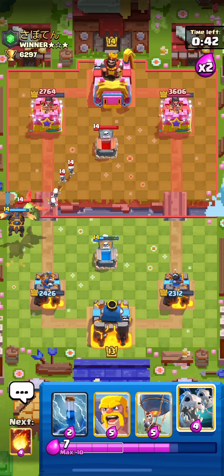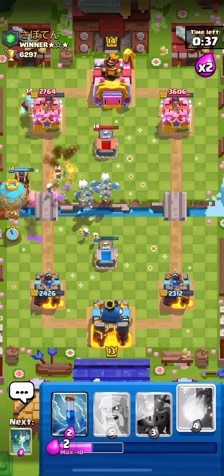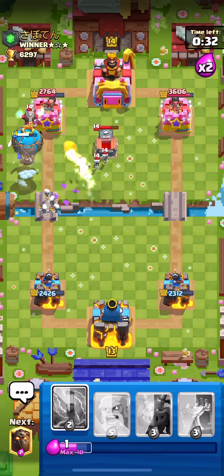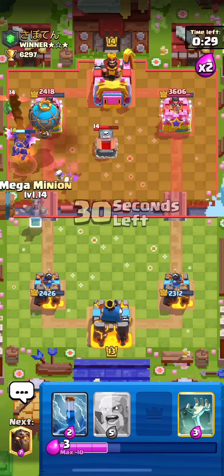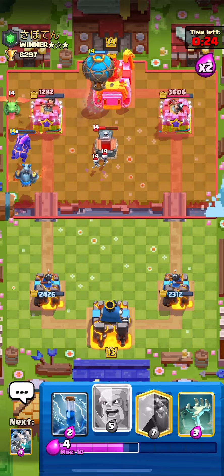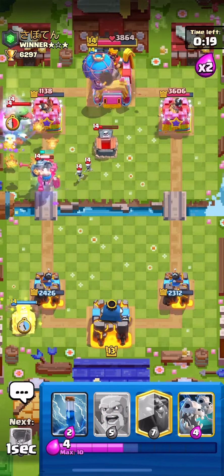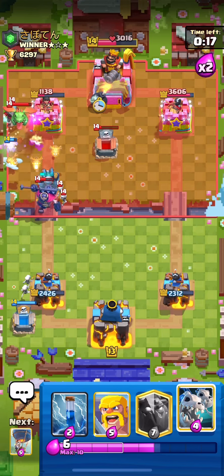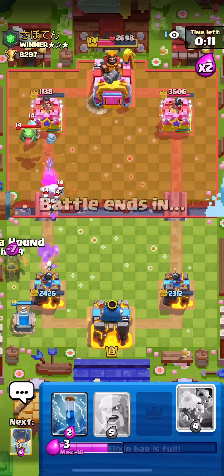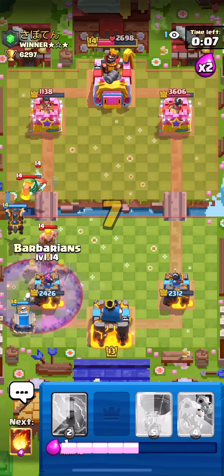Going Balloon over here hopefully getting his Fireball out — we do. Going Fireball, and the Tombstone is too deep to pull our Balloon so that's very nice. We're getting NATO'd but it should be fine — we're still dealing a ton of damage. Taking the Skeleton King down low, that's looking good. Going another Lava Hound to keep his stuff at bay at the bridge.